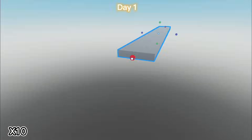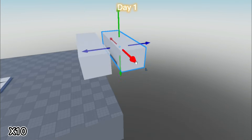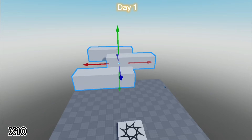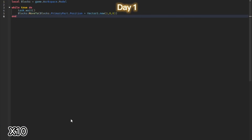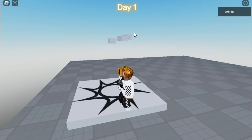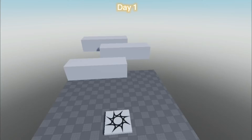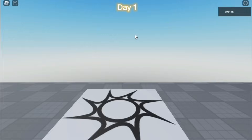So on day one, I started to work on the moving system for the models. I wanted to see how to move a model in Roblox Studio. Here was my first attempt — as you can see, it was working, but in the wrong way. So I just changed the values and boom.